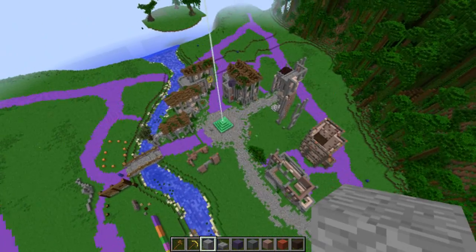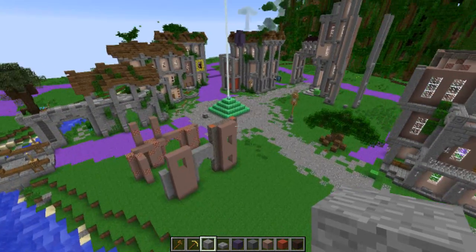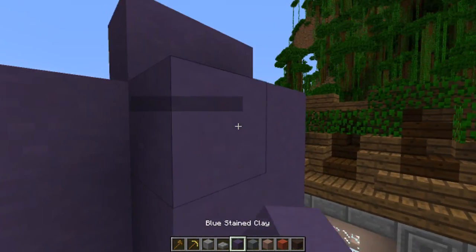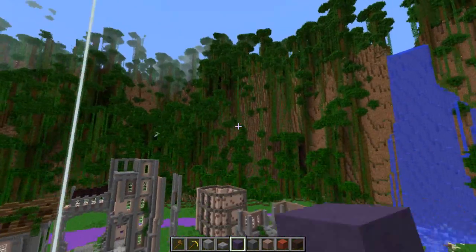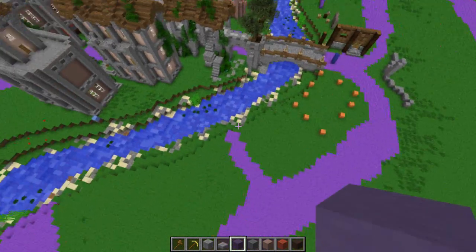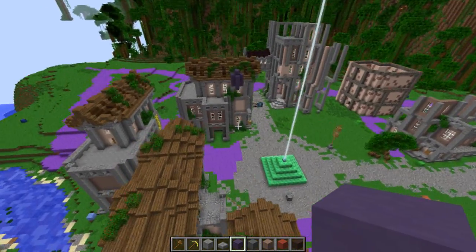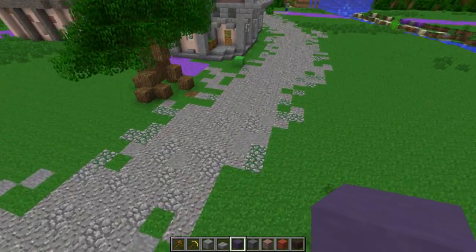Speaking of BWO, he's right there — he was AFK, so I put him in a purple box full of goodness. We have been working hard on this one. BWO made the terrain, and after that we went to town and did some road stuff, some layout stuff. We pretty much ended up doing some roads first with the purple here, which is pretty nice. As you can see, we're replacing it here with some gravel and some stone.